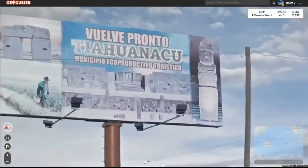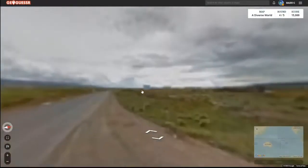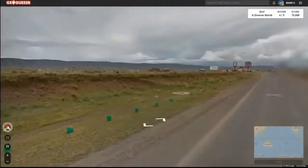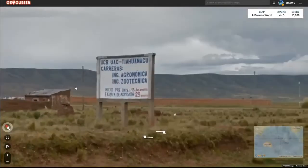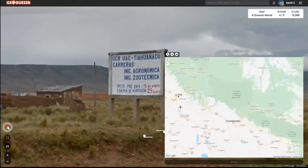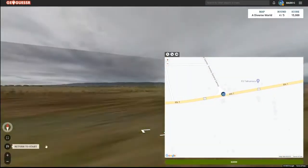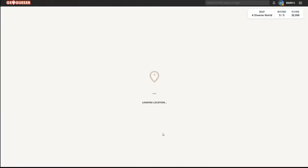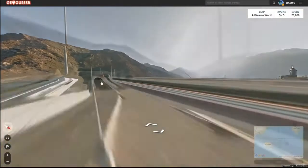Now we're in Bolivia and we have Tiwanaku. Based off the landscape I think it's kind of near Lake Titicaca — it's very green and very flat in the Bolivian Altiplano. I see Tiwanaku, it's spelled a little differently but that happens a lot of times in Bolivia for some reason. So I just guess quickly — that was a very quick round.